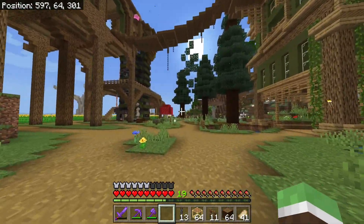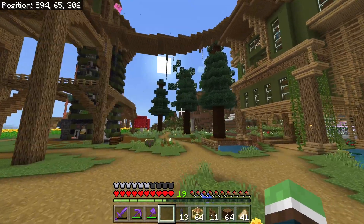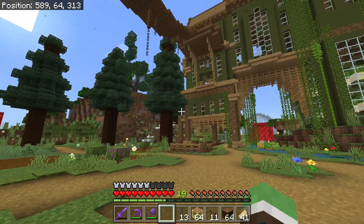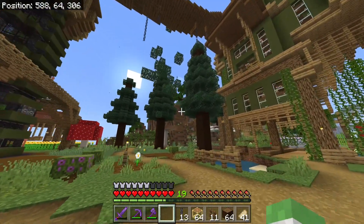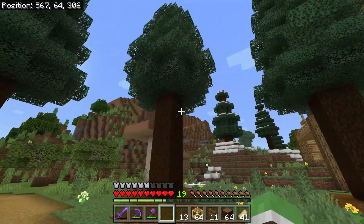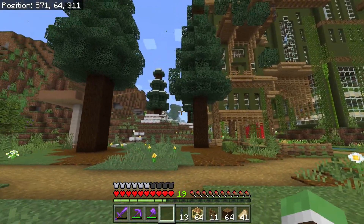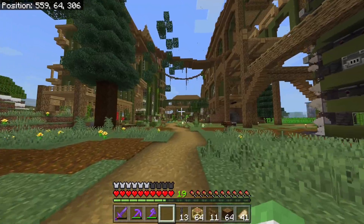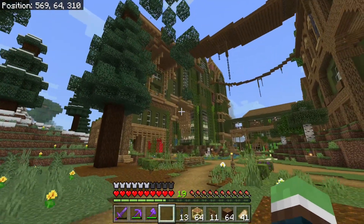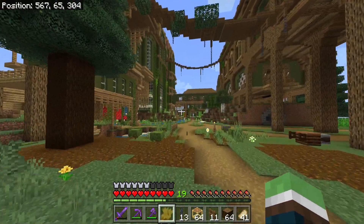I got rid of two of these trees here because they're just blocking the view. I might even get rid of that one — honestly these should all be torn down and made into custom pine trees because it would look so much better. But those are probably one of the hardest things to make in Minecraft — good, very good-looking custom pine trees about this size. That's just my excuse because I don't want to make wood.